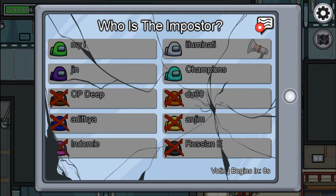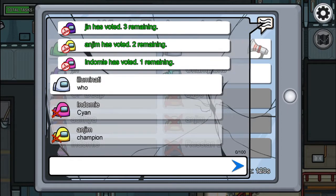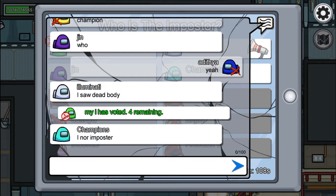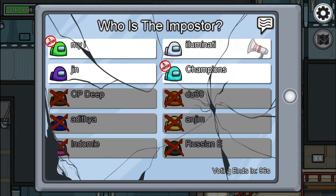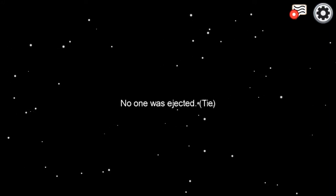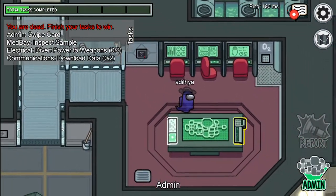Why are people moving at such fast speed? Yeah, he was the imposter! I'm not the imposter, that's funny guys. This guy is playing well — no one is voting him. Oh it's going to be a tie, two-two. I said it would be a tie — okay, let's do it again.